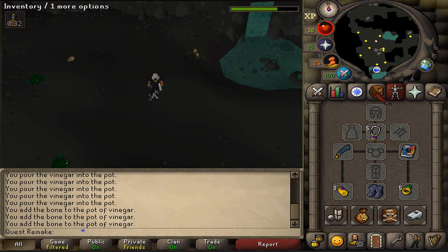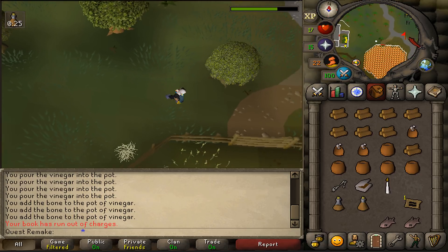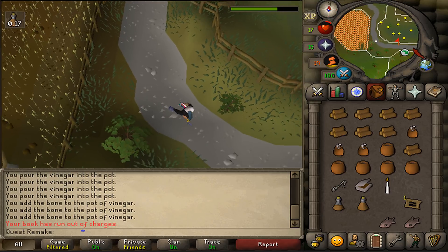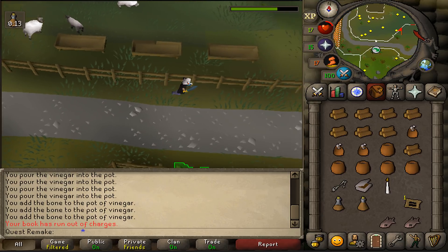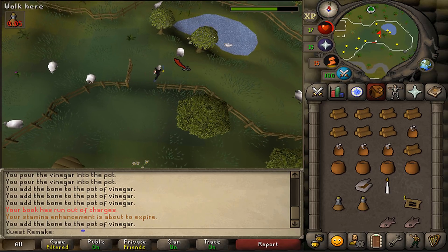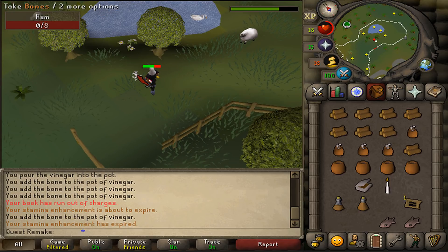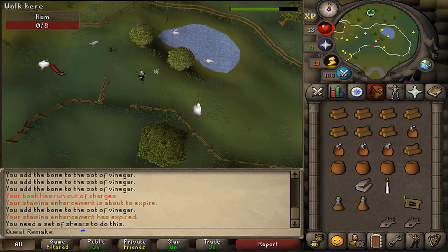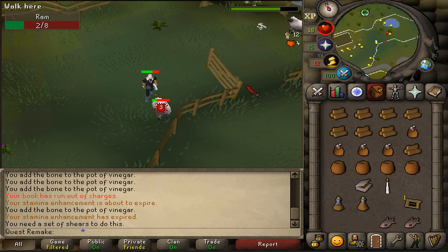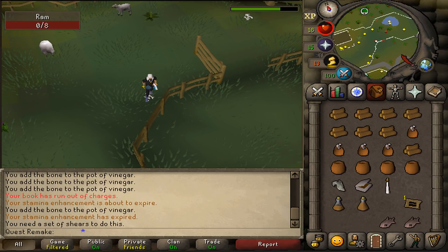Keep running east until you see the pen. Follow the path south first until you see the entrance to the sheep pen. On our way there, we might as well put the leg in the pot of vinegar. Let's open the gate and try to find some rams. Kill one for the ram skull. Put the ram skull in the pot of vinegar and let's run east.